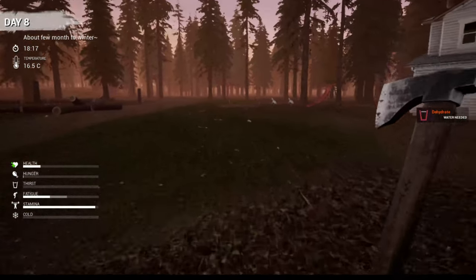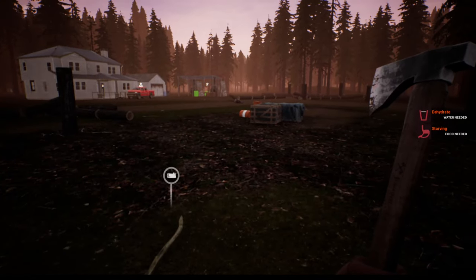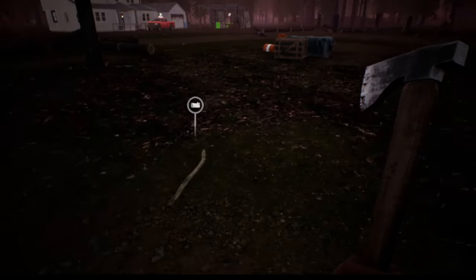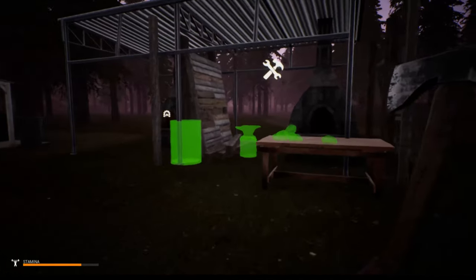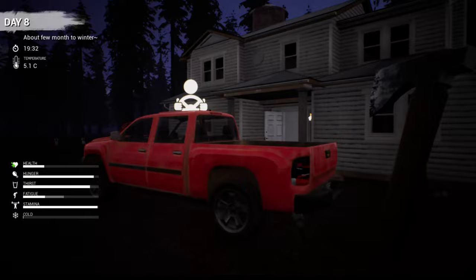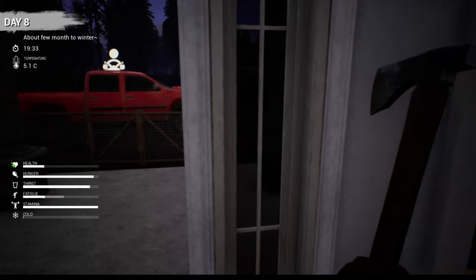Let's go pick up some rocks real quick. That MRE was a perfect recharge - filled up all our food and water. We'll save the sausages we had in the house, this way it just filled us up. We need three more rocks. It's starting to get late, I don't want to be out here. Crickets - we don't want to be out here when the zombies start coming out in the dark.